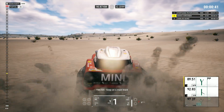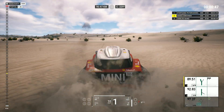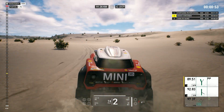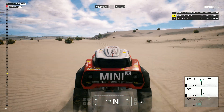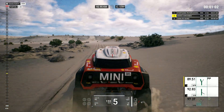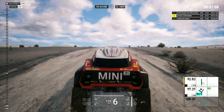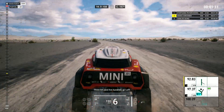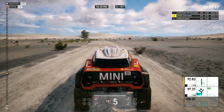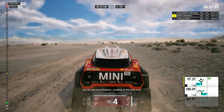Two caves, keep on the main track. Keep going straight ahead, three Ks and five hundred. Go left, now go left, cap ninety-one. Two Ks and seven hundred, continue on the main track.